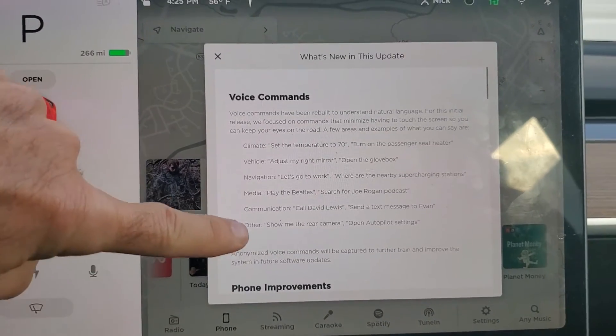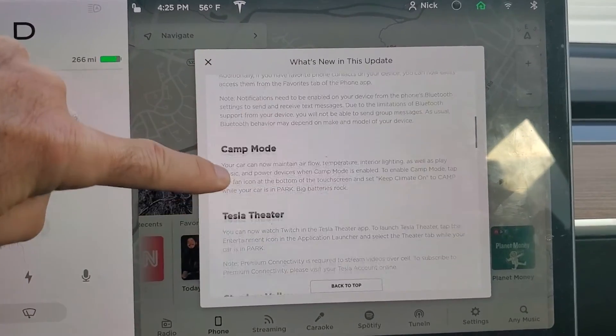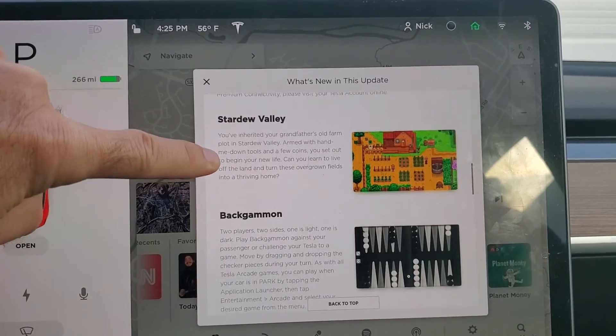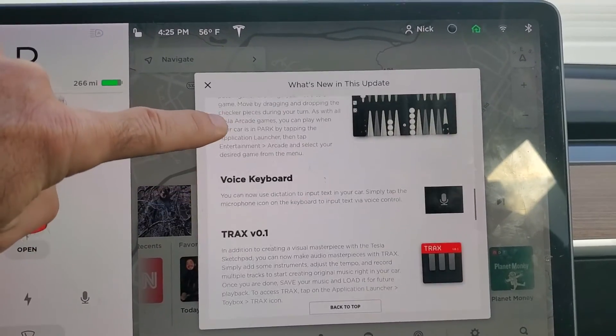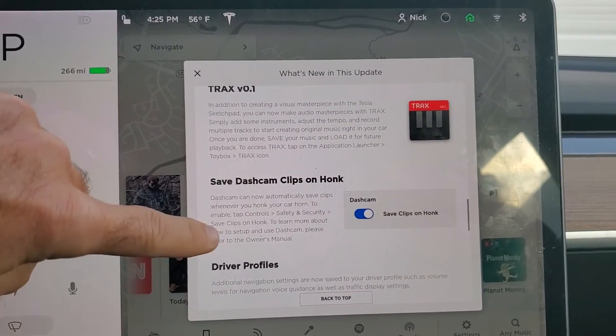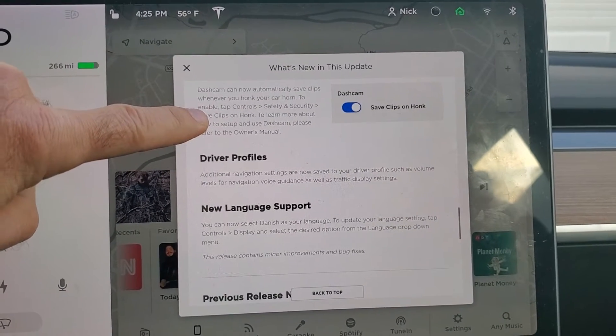We have new voice commands, phone improvements, camp mode, Tesla Theater, Stardew Valley, a game, backgammon, a game, keyboard, tracks, save dash clips on honk, drive profile, and new language support. We'll go into each one in detail.